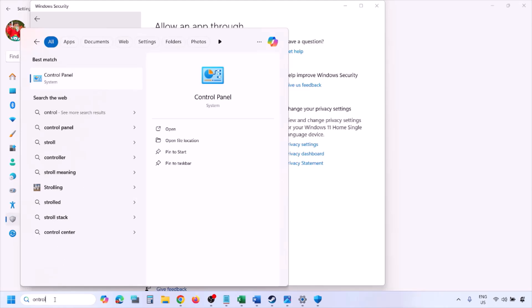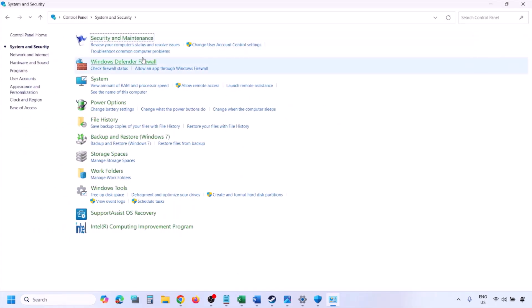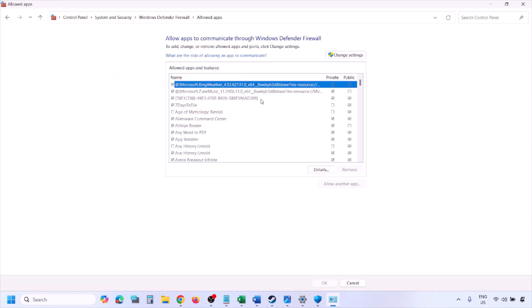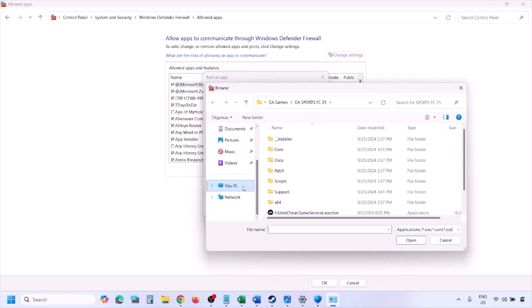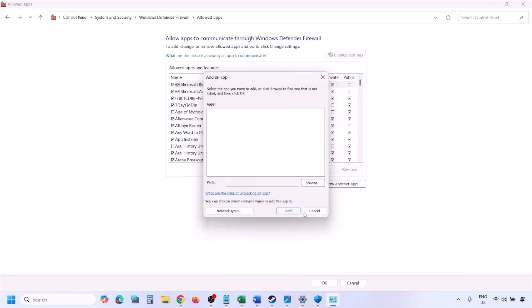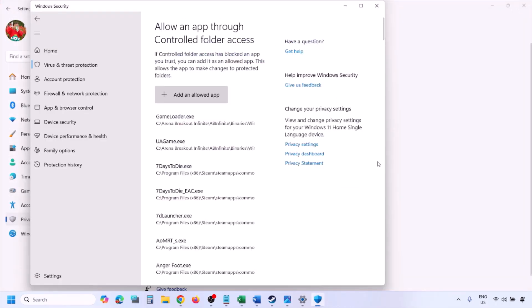You can do the same thing in Firewall. Type 'Control Panel' in the Windows search box, go to System and Security > Windows Defender Firewall, click 'Allow an app or feature through Windows Defender Firewall,' click Change Settings, then Allow Another App. Click Browse, go to the game installation folder, select the game exe file, click Open, then click Add. Once the game is added, click OK and launch the game and check.